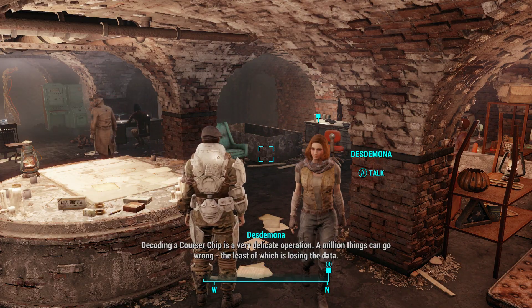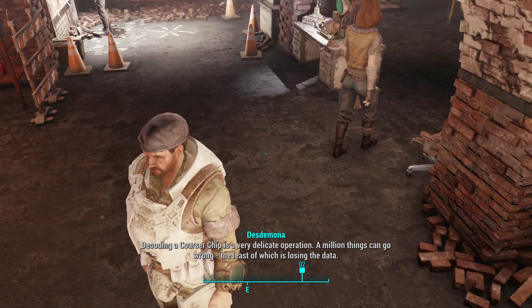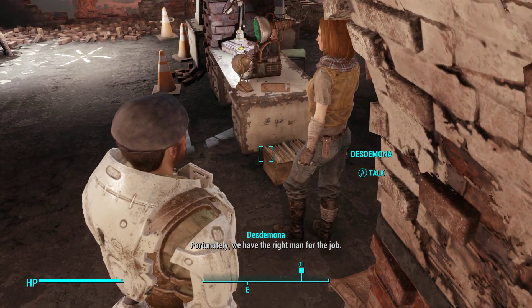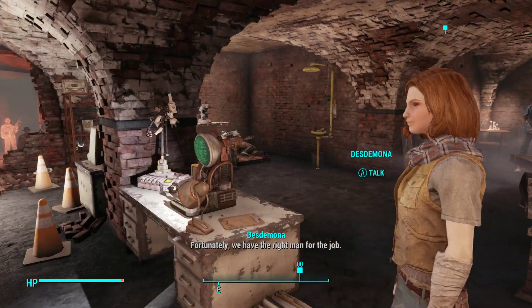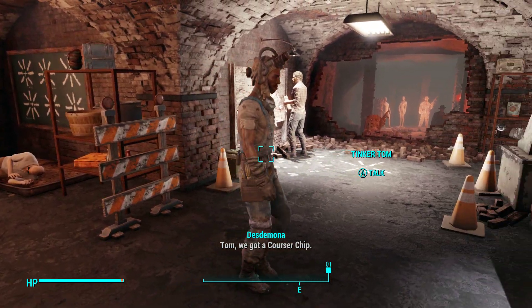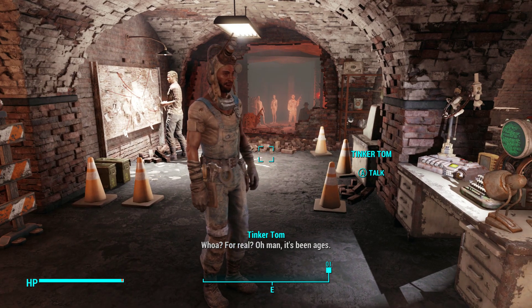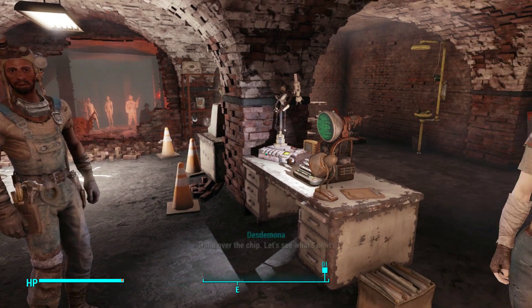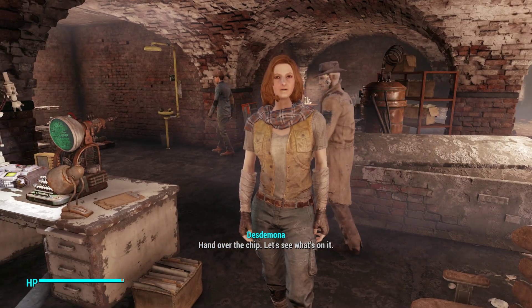Desdemona: 'Decoding a courser chip is a very delicate operation. A million things can go wrong — the least of which is losing the data. Fortunately, we have the right man for the job.' She introduces Tom, and asks if he can decode the chip. Tom is immediately excited: 'Whoa! For real? Oh man, it's been ages! You've hit the jackpot with this. Hand over the chip — let's see what's on it.'